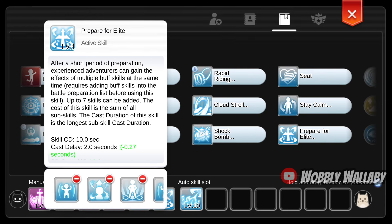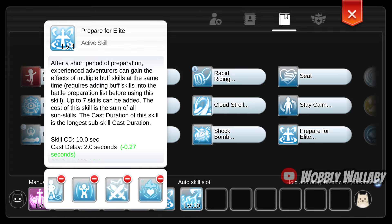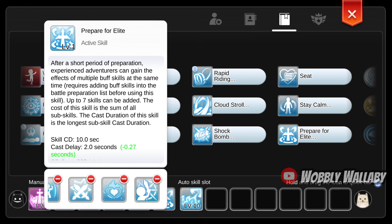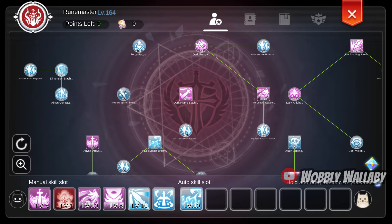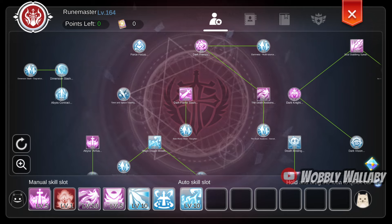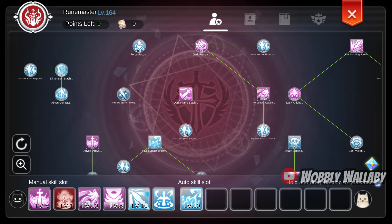In my Prepare for Elite, I have Endure, Concentration, Lord's Aura, Heart of Steel, Sword Parry, HP Alight, and Sink or Swim. In my manual bar, I have Abyss Arrival, Magnum Break, Death's Awaken, Asphyxia, Frenzy, and Prepare for Elite. For auto attack, I just have Magic Dragon Breath.